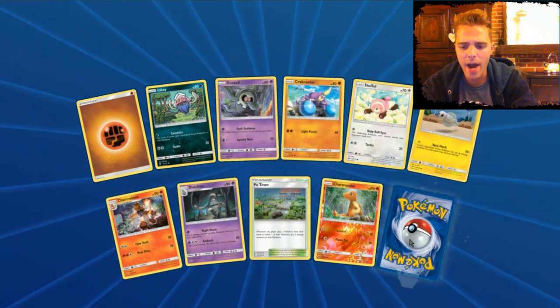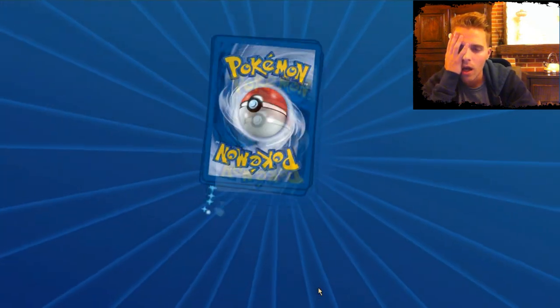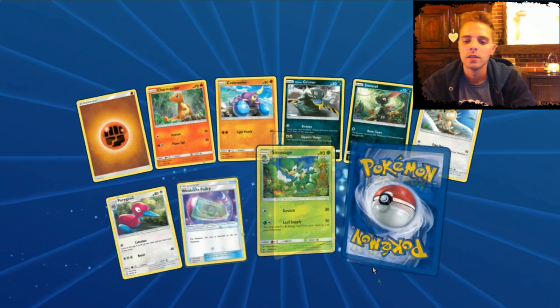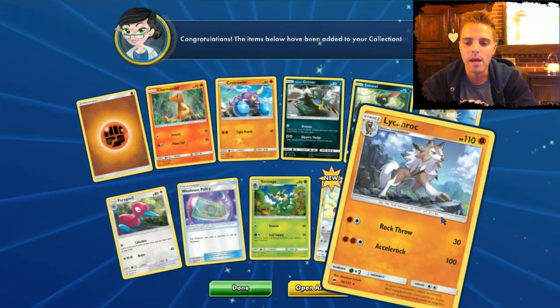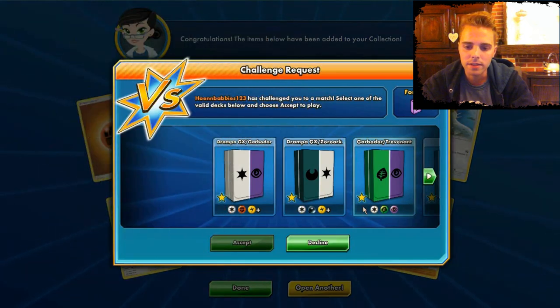All the commons we've seen before. Poe Town. Electivire again — still pulling regular rares back to back. And here we have Lycanroc — really nice art, not the best though.